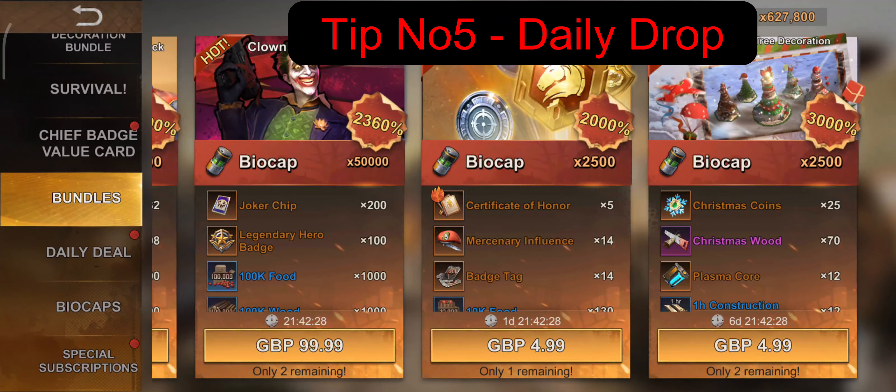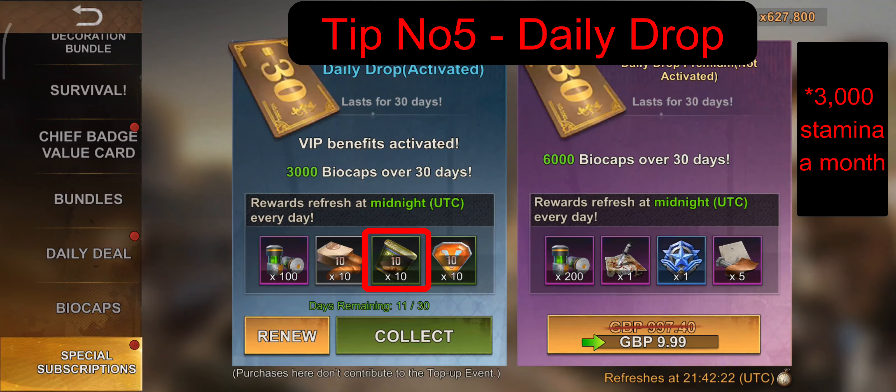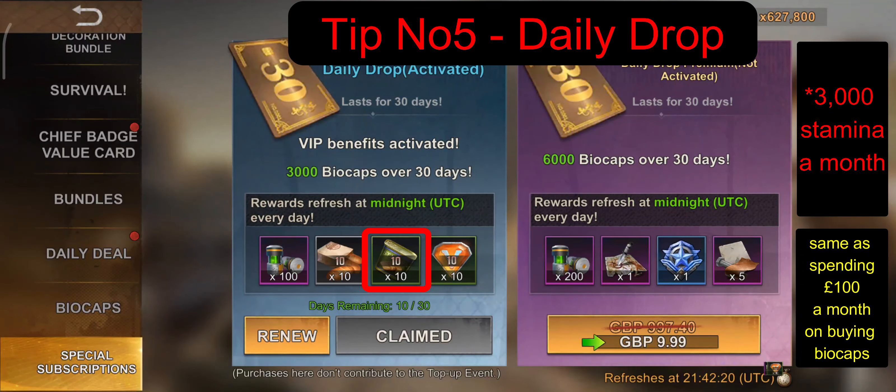Tip number 5: many folks don't purchase the daily drop, but whether you are F2P or a spender, I would highly recommend it — if there is one thing you should purchase in this game it has to be the daily drop. The key item is the stamina pots. You will get 100 stamina a day, 3,000 stamina a month. To put it into perspective, that's equivalent to 90,000 biocaps a month. If you look in the biocaps store, it costs 100 pounds for 100,000 biocaps. There are many events in State of Survival that require stamina usage and you save yourself a heck of a lot of biocaps in the long run.